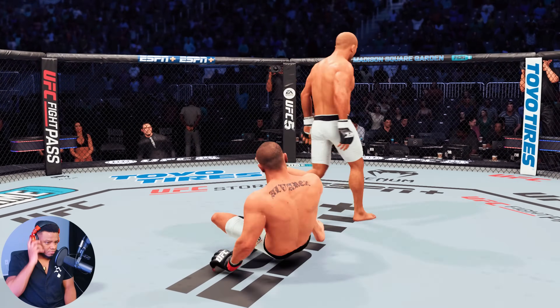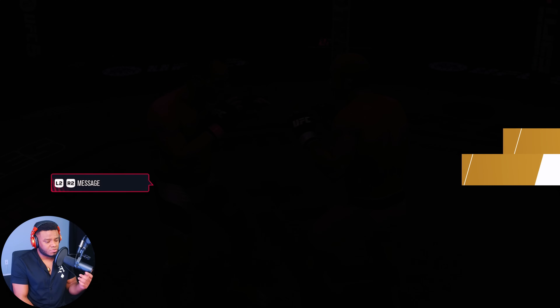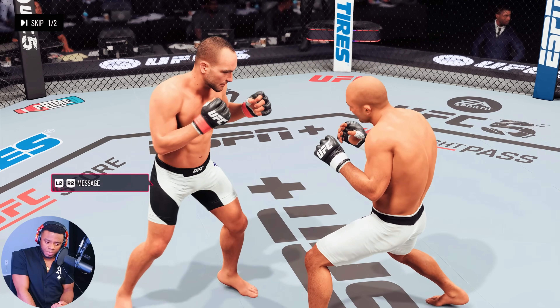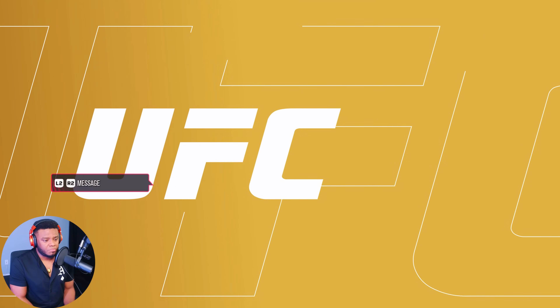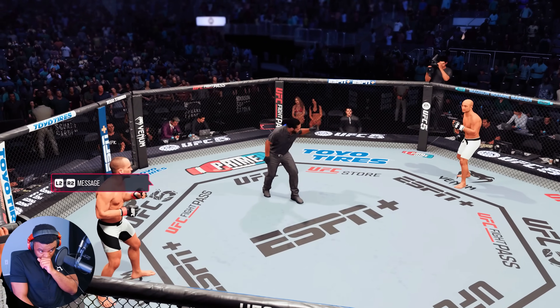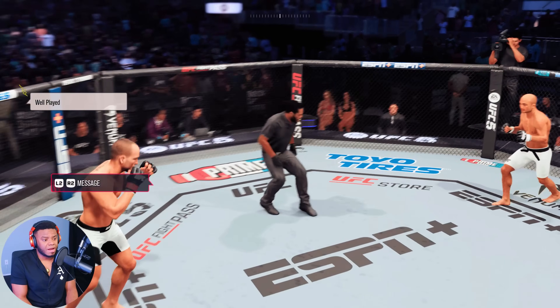He wants to try to incorporate some grappling here, which is smart - he definitely doesn't want to stand in front of Tyson Eddie Alvarez right now. Probably not the best idea. Look at that - slip into the uppercut. We're going to try to avoid all that grappling.